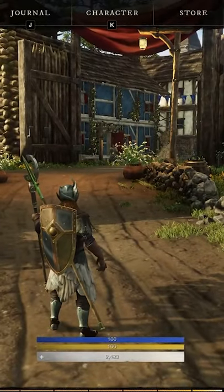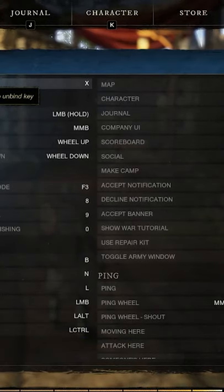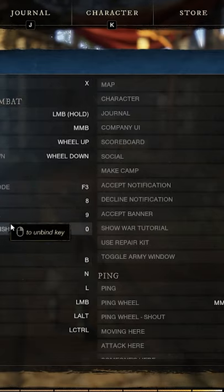Then you go back to the game, go to your settings, and here you'll have the key bindings where you can set any single key to any button on your controller.